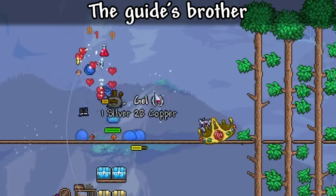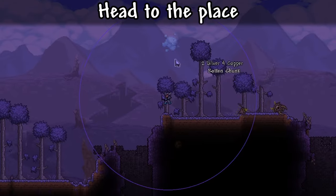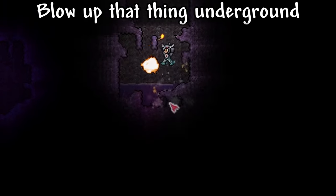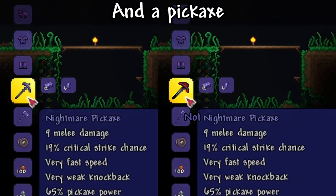Control-A, delete the guide's brother for the sticky key. Bite the eye of Cthulhu for materials to make the dark or sinister clicker. Head to the place of unnatural grass color, blow up the thing underground, fight the boss, and then use the loot for the dark or sinister armor and a pickaxe.